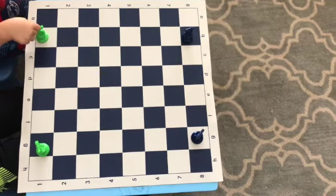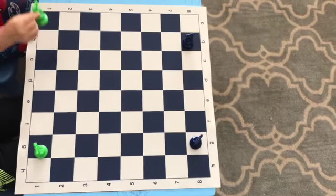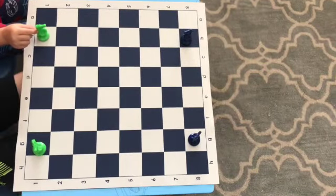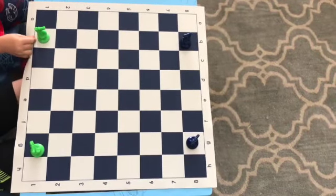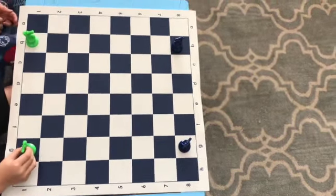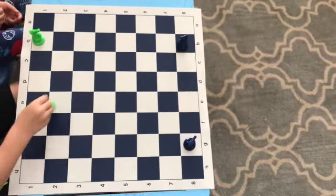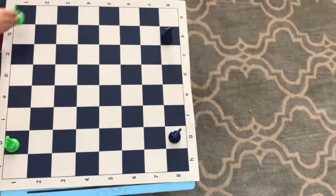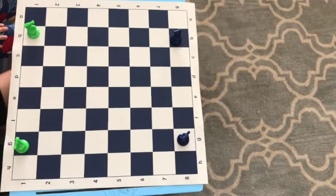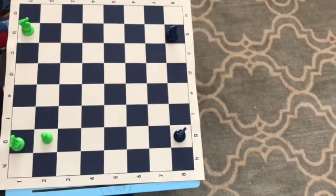Our second piece today is the knight. That's what it looks like — it looks like a horse — and the knight has two special abilities. It is a very odd piece because it doesn't go in a straight line. It can go one, two turns. This knight right now can go here, here, and here. And this knight right now can go here, here, or here. The knight can also jump over pieces. If this knight wants to come here or here, it can, if it wants to, because it has the power to jump over pieces.